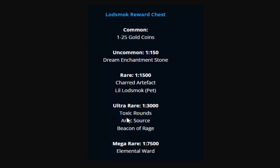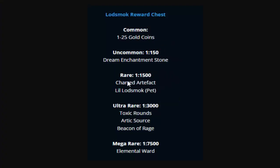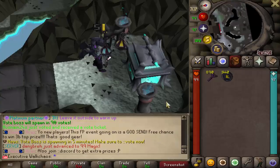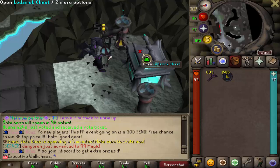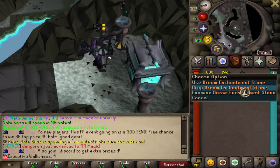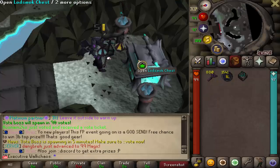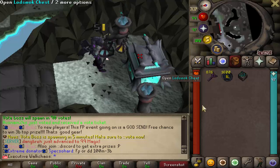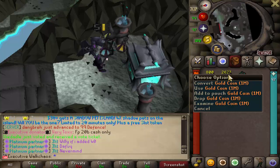With a thousand keys, the odds are we'll get a couple of the rares, a bunch of cash, and maybe one ultra rare. Let's try to beat the numbers. I also like that the drop table isn't huge, so we don't end up with a full inventory of random junk. And there we go — the first Dream Enchantment Stone at around 120 keys opened. RNG seems a little better than the odds already. Let's keep going.